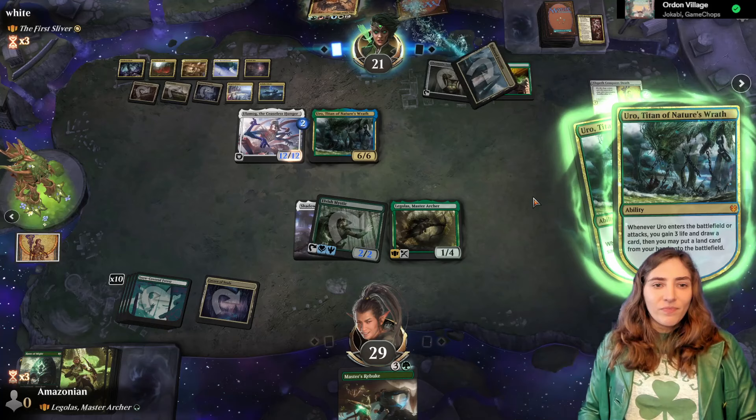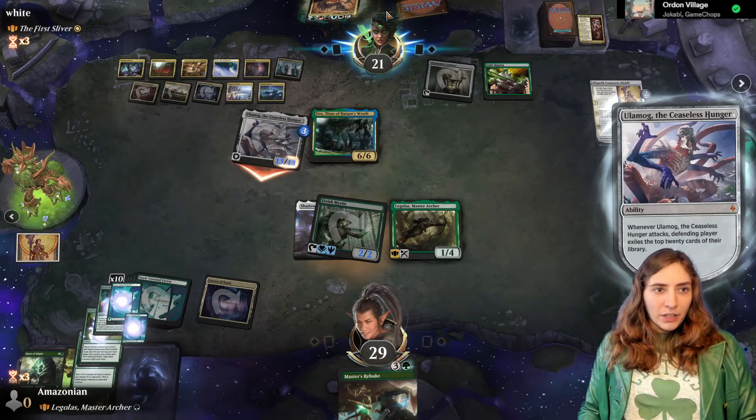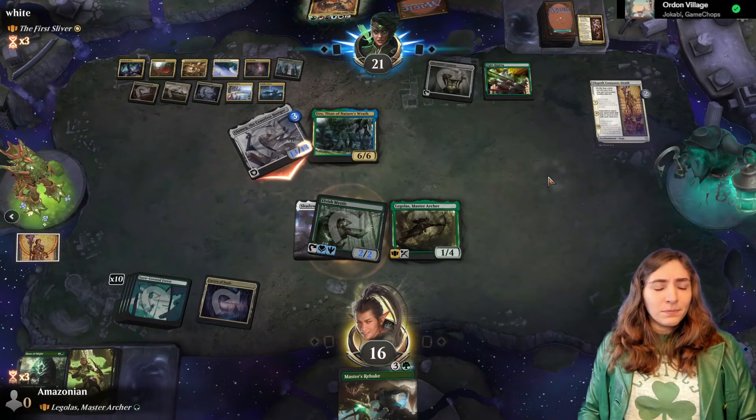I got to buff up Burrow. More Ulamog — Pog and a Mog. I think they have one, three, four, five, six, seven mana. They could replay First Sliver too. I wonder if they will — keep cascading into board wipes. Nope, it's Golos! I can kill Golos next turn — they'd be able to bring him back, but I guess they'll kill him. Sylvan Smite.